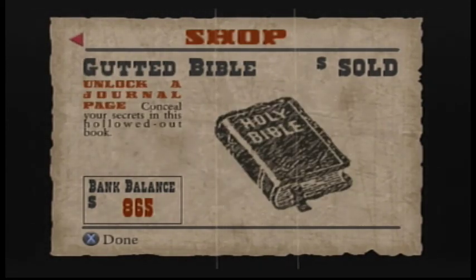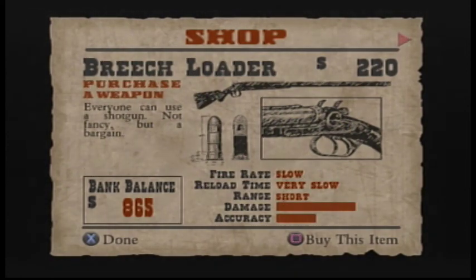We get the option to buy more showdown characters, journal pages, and a breechloader, which I'll go ahead and purchase. That's going to put this episode to an end, guys — we'll jump into Level 2 in the next video. Be sure to share, comment, and subscribe. This is Rob signing off — I'll see you on the next one.